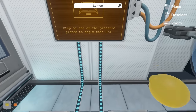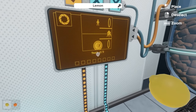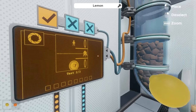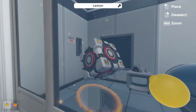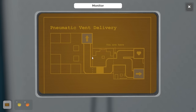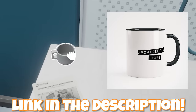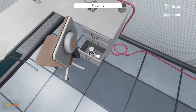Step on one of the pressure plates to begin test - loading test two out of three. Something about a portal and a laser. There are the portals. Why am I still holding a lemon? Over here: pneumatic vent delivery - it is offline. They have an Architect Tears mug. USB is missing - we've got to find a USB. Got to be in one of these drawers.